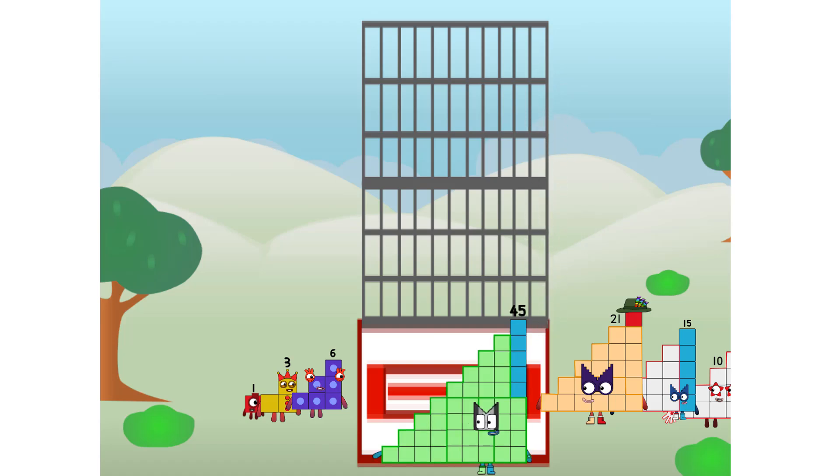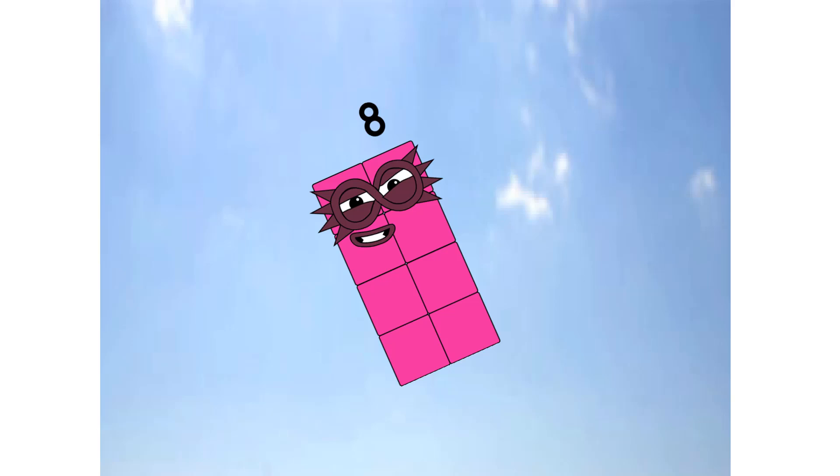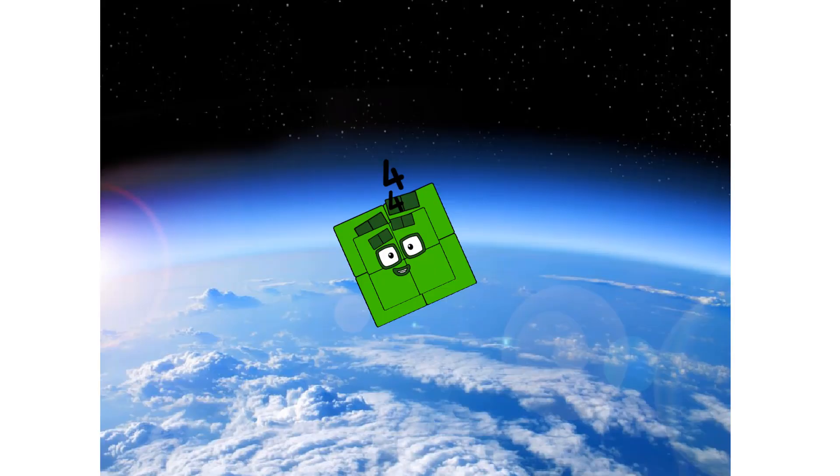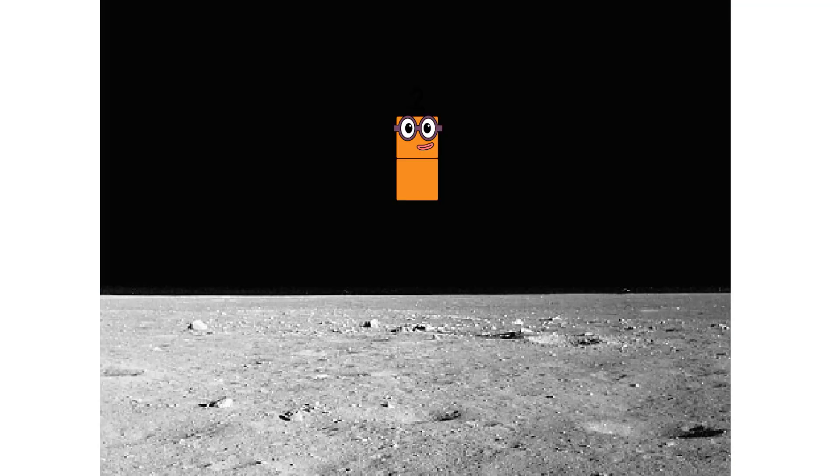Oh, you think that's impressive? Hold on to your blocks, you're going to love this. Prepare for launch — achoo! Woo-hoo! We have liftoff. Primary launch stage completed. Engaging secondary stage — achoo! We've reached space. Second stage complete. Achoo! Entering lunar orbit. Launching lunar lander — achoo! The square has landed.